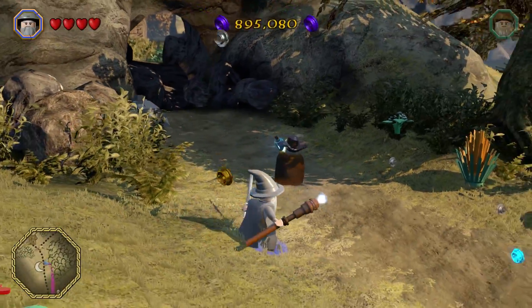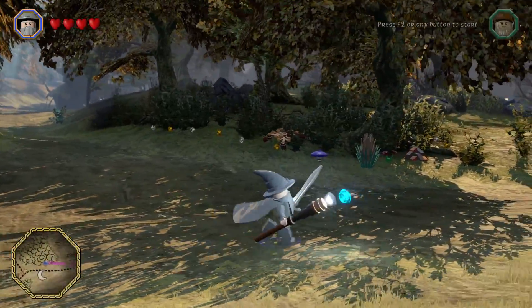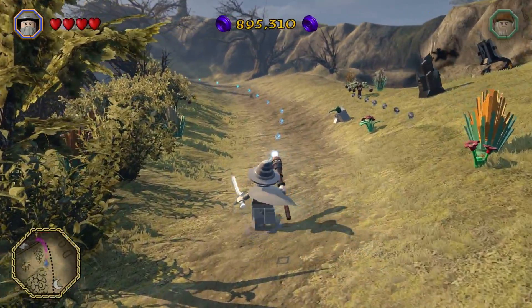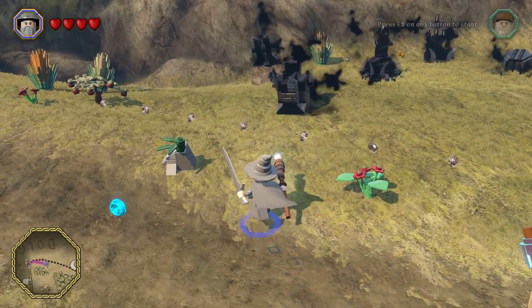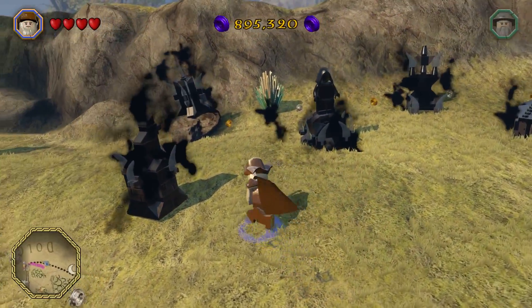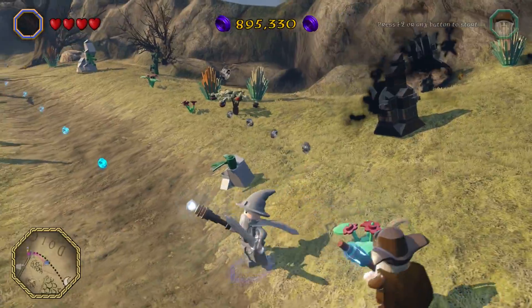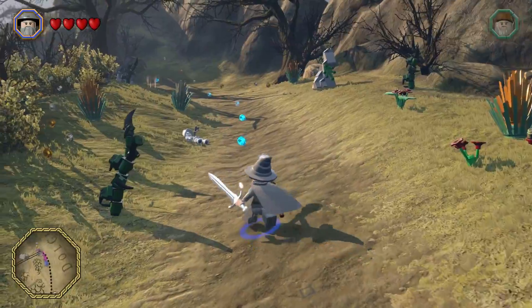Ganondorf is the bad guy from The Legend of Zelda — probably a reason why those names are so close to each other. I would assume that the creators of The Legend of Zelda stole heavily from that. So what is this guy gonna do with all these characters? Nothing — he just gets afraid. So I probably need a wraith or some kind of evil character to get around that.